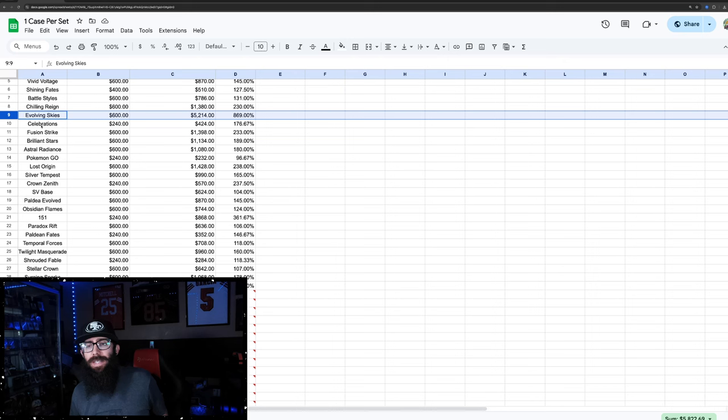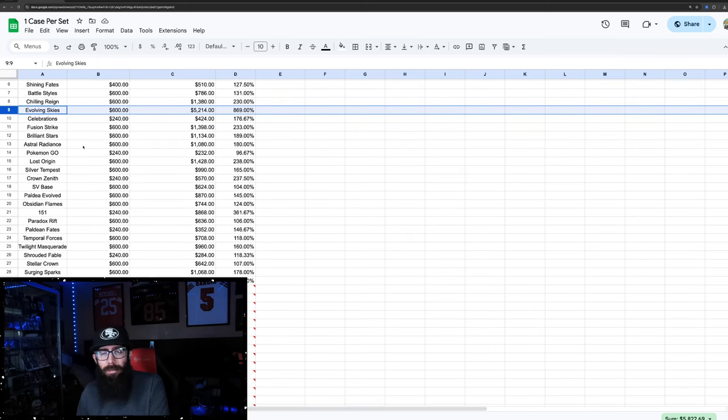The big dog is obviously Evolving Skies. This is going to skew the numbers quite a bit — I think it's like $860 a box currently. You could have gotten this for $600 a case — it is possible. Obviously huge gains: pretty much 8.7 times. That's crazy. Sun and Moon had Team Up — there's always sets that outperform.